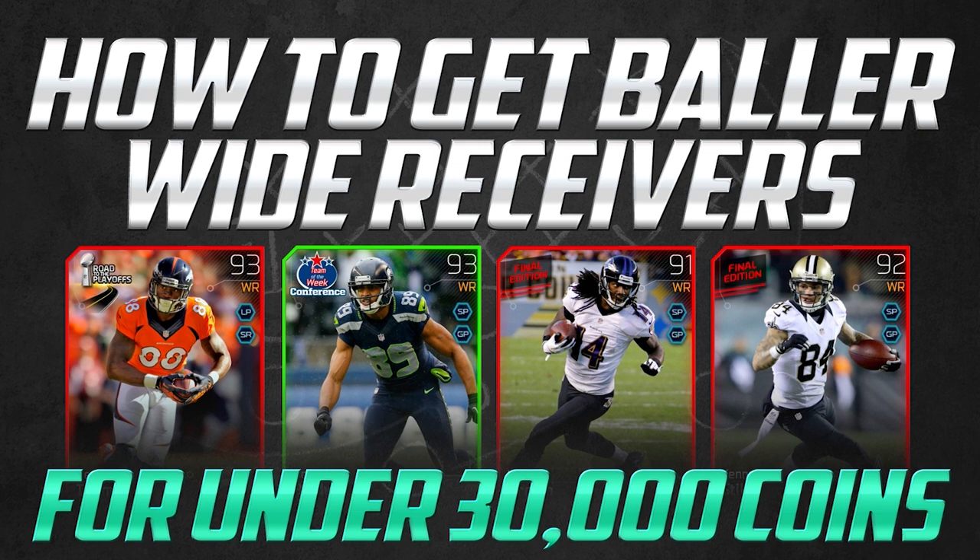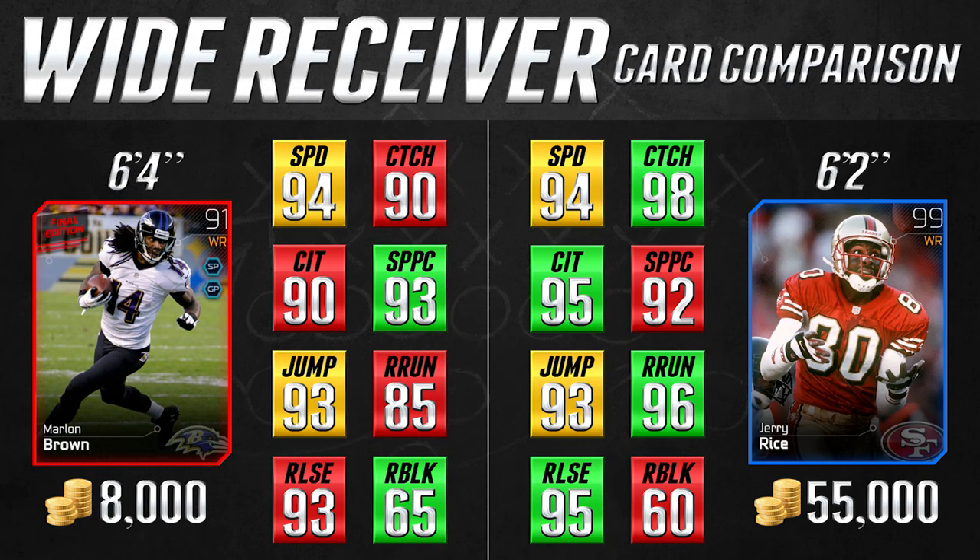We also do this series for people just getting started who want good players without spending a ton of coins because they haven't done enough solo challenges, haven't done head-to-head seasons, and aren't so experienced on the auction block. With that being said, let's get into the first set of wide receivers. Up first, we've got the 91 overall Marlon Brown Final Edition elite card, and we're going to be comparing that to the 99 overall Jerry Rice Legend card.